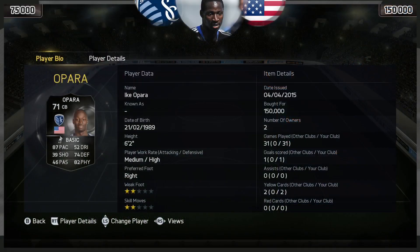Now Ike O'Para — his minimum is 75k and one of the reasons he's so rare is that his maximum is only 150. And I say only 150, that is a lot to some people, but for the best silver centre back on the game, that is not enough.